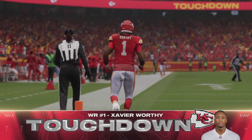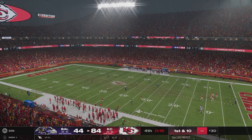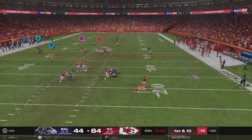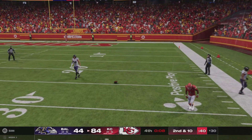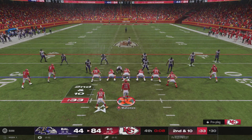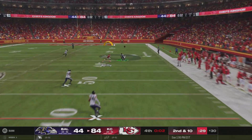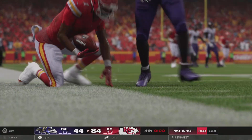Xavier Worthy, touchdown, Chiefs. Mahomes going to try it here again — that one broken up, it is incomplete. They tried the shot on first down, couldn't connect. It'll bring up second down. Patrick to throw, again working deep downfield, and will be brought down there. And that'll put a wrap on this one.